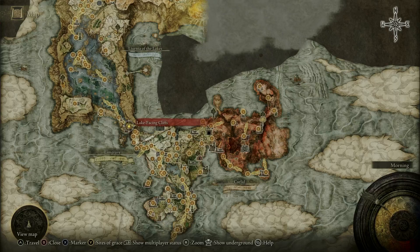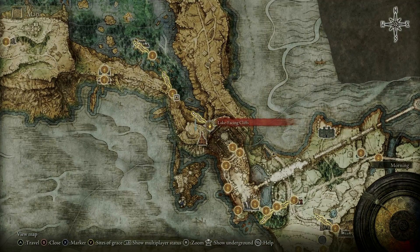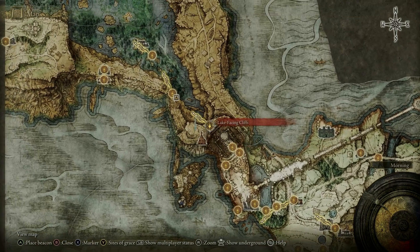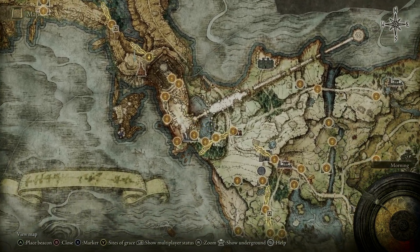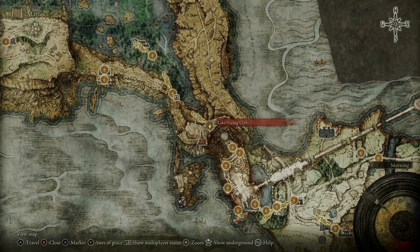Today I'm going to be showing you where to get the Grave Scythe. Our point of orientation is going to be at the lake facing cliff. There are two ways to get here: you can either kill Godric outright and go through his throne room, or you can go around the Stormhill Shack and just go straight around the cliffs.